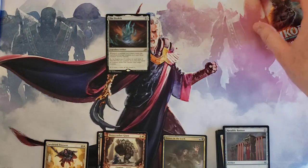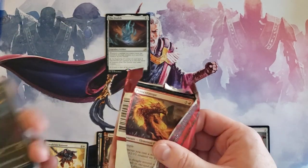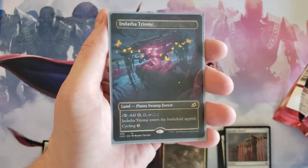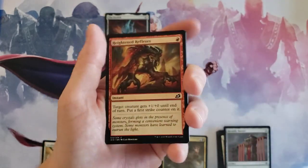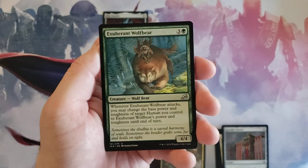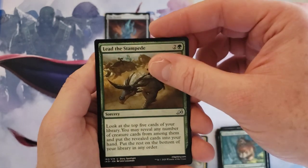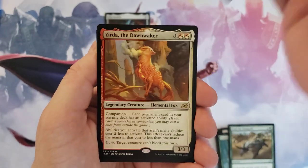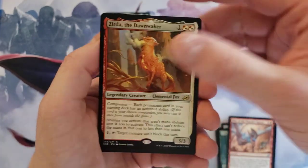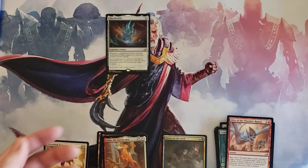Our last Ikoria — I still did not expect this, that is awesome, thank you. Alright, let's get through the commons: Exuberant Wolfbear, Lead the Stampede, Blitz of the Thunder Raptor, Twilight of the Thunder God, and Zirda the Dawnwaker — solid card. And a Jungle Howler — hello, hello, hello.